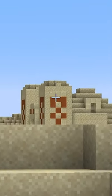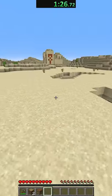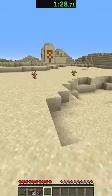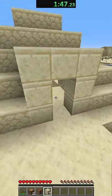Luckily, we see a desert temple right away, which is awesome — hopefully we can find some iron inside. I see a cave over to my right, which I know is going to be great for finding a skeleton to shoot me. I grab a couple blocks of sand so I don't get stuck inside the desert temple, and then I start making my way inside.